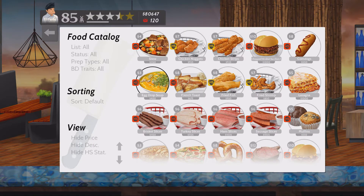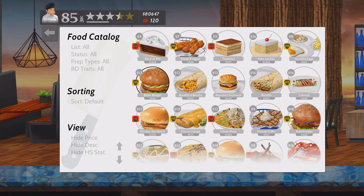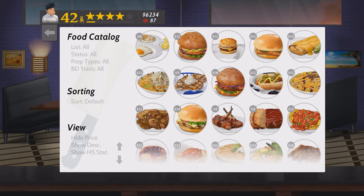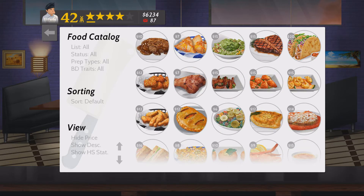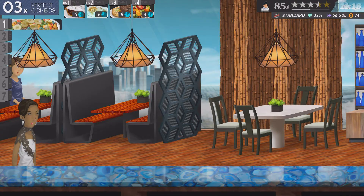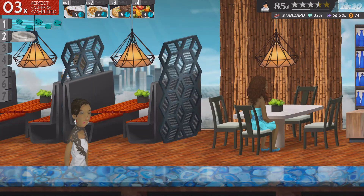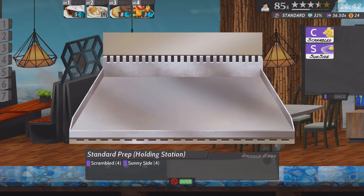Along with the recipes is a slight menu change to the pantry, where it now shows the price of purchasing a recipe alongside the amount of money you get for selling it. Previously it only showed the selling price and you had to individually go into each item in the pantry to see how much it would cost to buy — so that definitely works a whole lot better. But aside from that, there is little else to really say based on what has so far been shown in the Barista update.